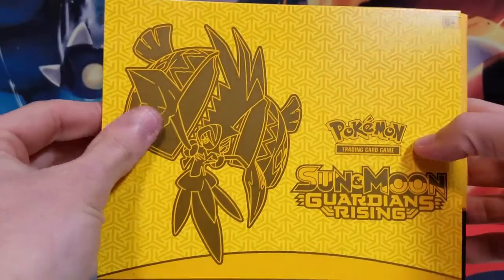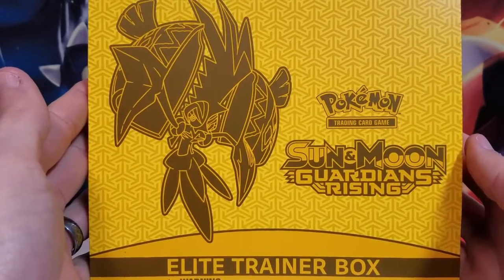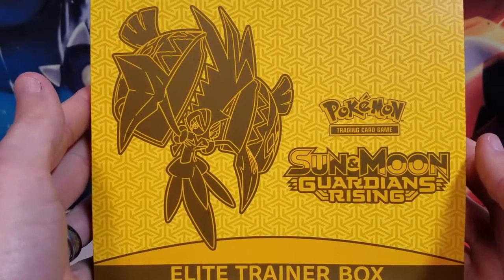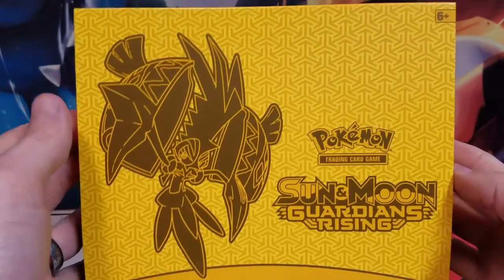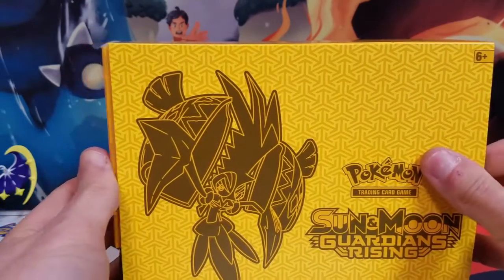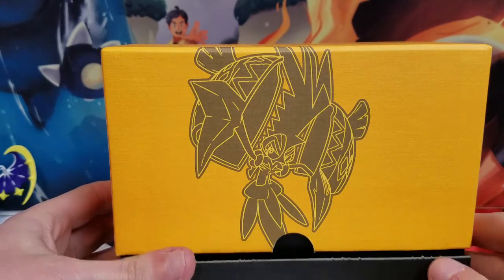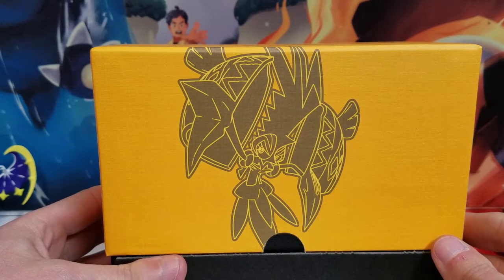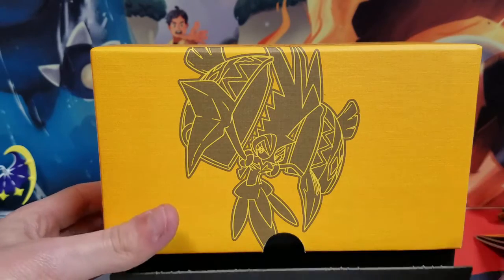It's kind of an off-yellow color and I'm not sure I like that color as much. I mean, it's very Tapu Koko — it is Tapu Koko. But compared to some of the nice pleasant blues and reds we've been getting, the yellow is a little... I don't know. It does look better in the actual box though — I think the actual box looks better than the cardboard did.